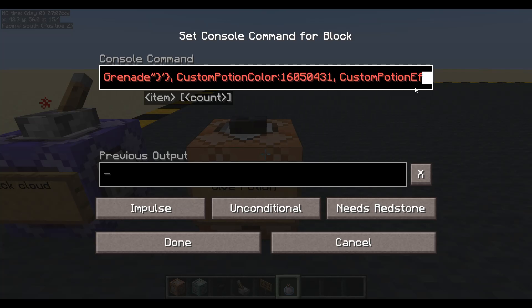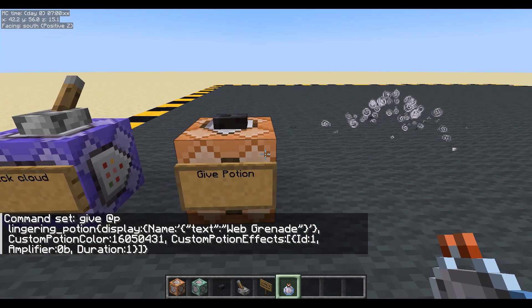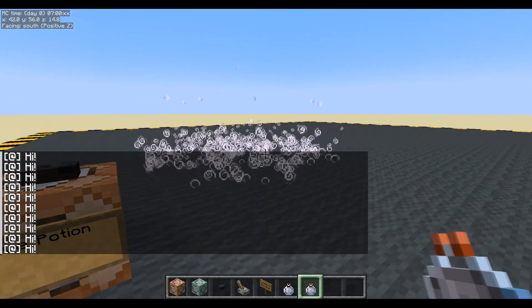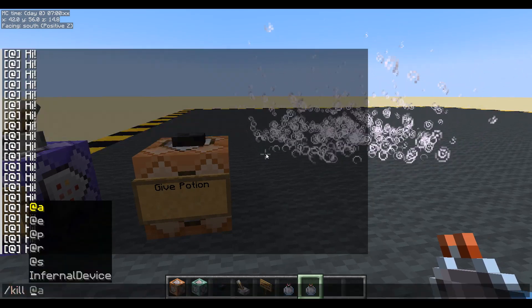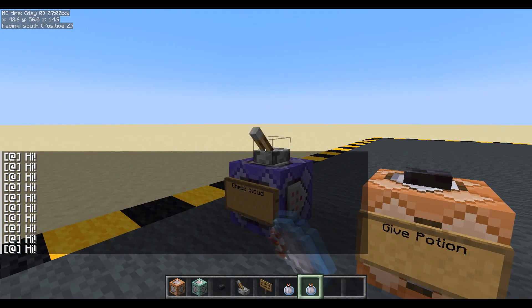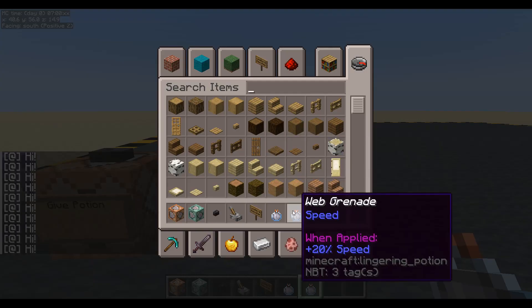So we're going to have to give it some custom potion effects. Custom potion effects — it's a list, so we'll have square brackets and we'll have one. We're going to be killing this area effect cloud instantly anyway, so ID equals 1, amplifier — I don't suppose it really matters, let's do 0, and duration — again, I don't suppose it really matters since we're going to kill it, let's say 1. Done. Let's throw that. And there's our cloud. So we've definitely got a cloud. Kill any entity type equals area effect cloud. We don't need you anymore. We know this is creating a cloud. Let's get rid of those.